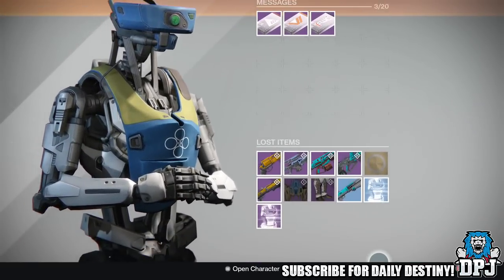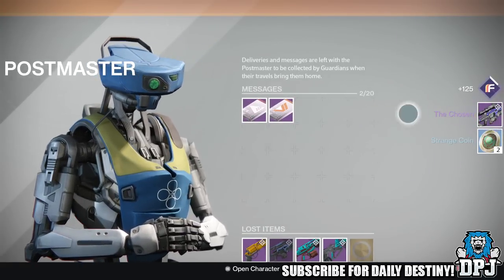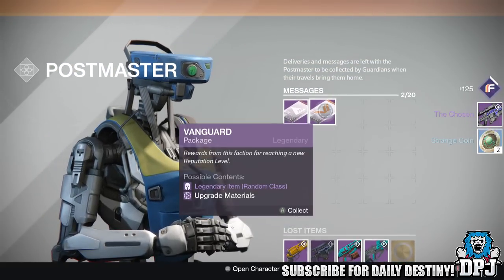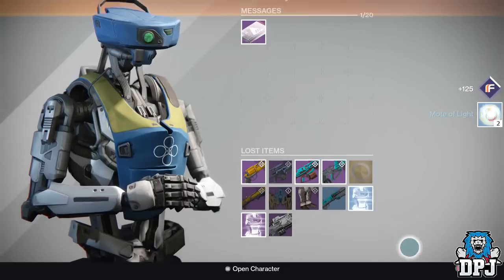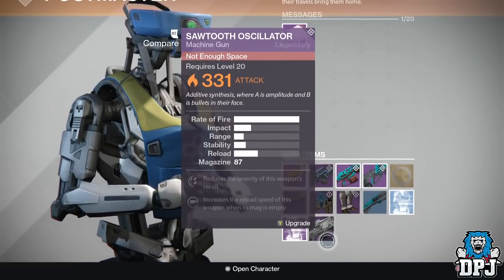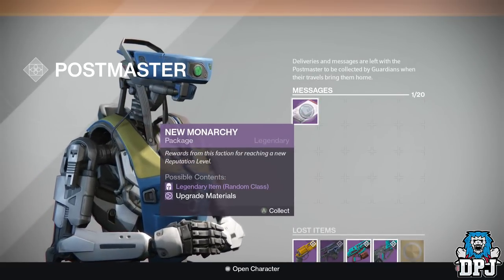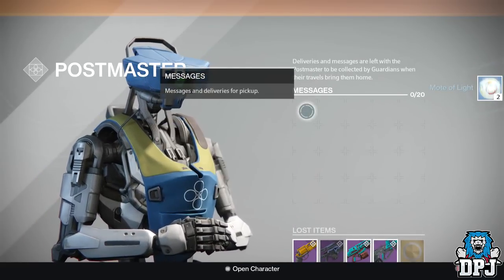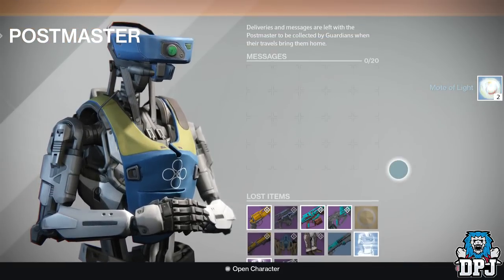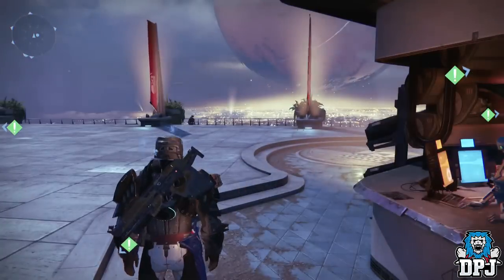Let's go with this one - the Chosen sniper rifle and two Strange Coins. Let's go with this Vanguard one - two Motes of Light and I've also got the Sword of Oscillator. Give me a ship and I'll be super happy. Two Motes of Light again - that is disgusting.